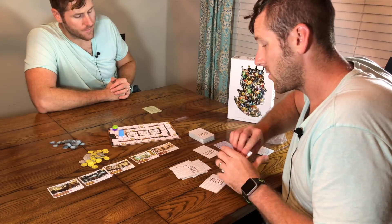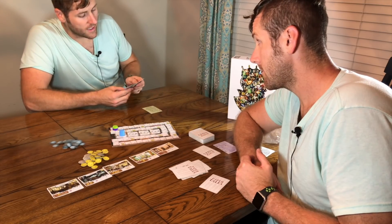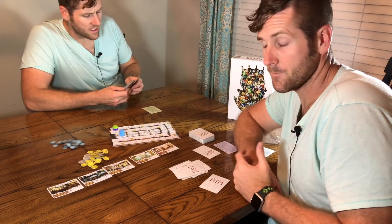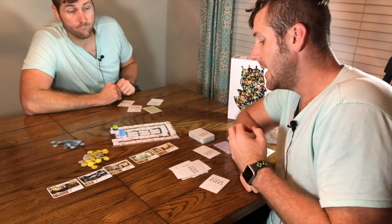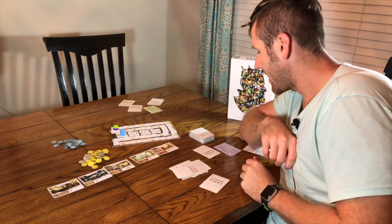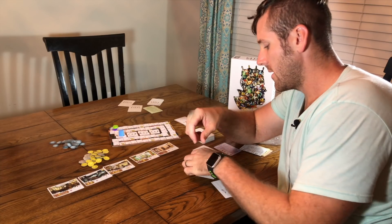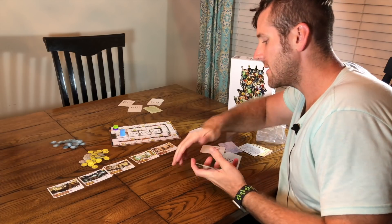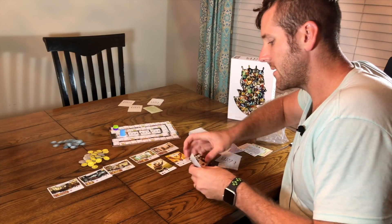You look through your cards, decide which one to keep and which one to kick out, then pass them over. He'll take his cards and I'll take the ones he passed me. You look through, decide which one to keep from that set, kick one out, and pass it right back. You pass them back and forth like that until you move on to the deploy phase. Once you have a hand of five cards total, you can deploy them to one of your four areas.